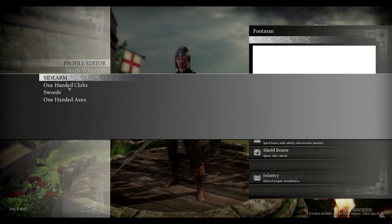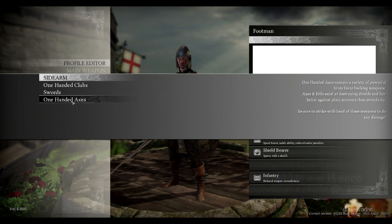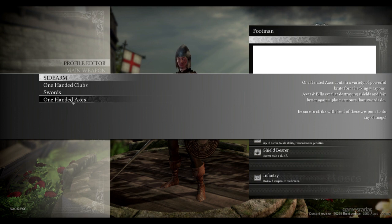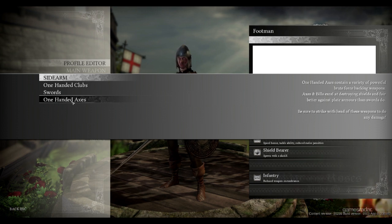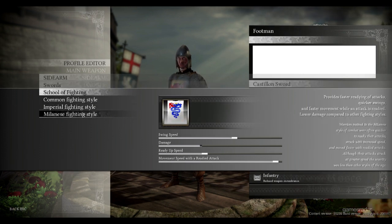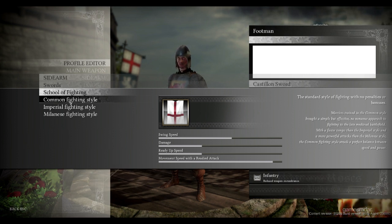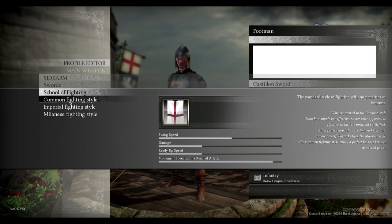We also have different types of sidearms, and you always want to make sure the sidearm complements your main weapon. For example, if you pick a pole axe — which is on a long pole with a very small blade — that gives you a low margin of error when striking, so precision is very important. In that case I'd pick the Castilian sword as a sidearm, because it has a longer edge and is easier to strike with. So if I'm in a close-quarters situation where my polearm doesn't serve me well, I'll switch to the sword or a dagger for the advantage.